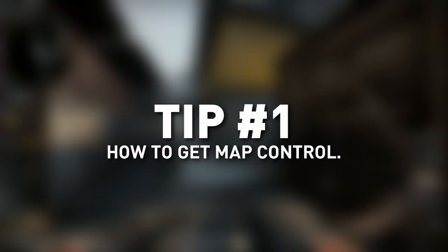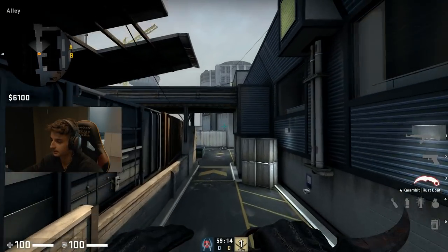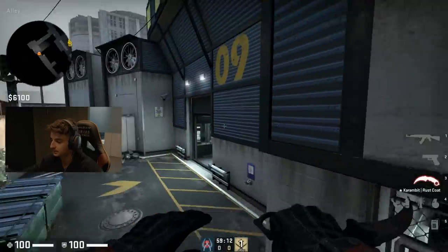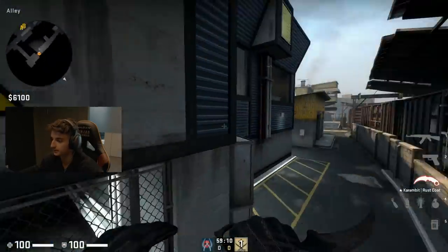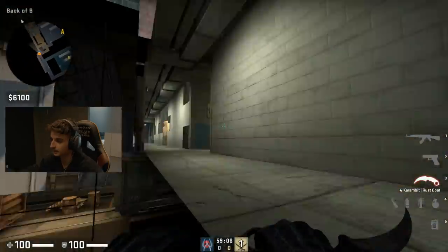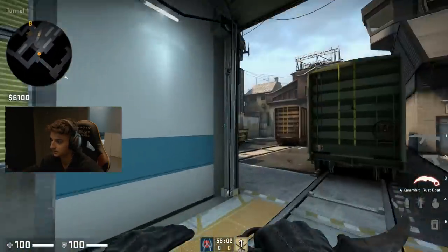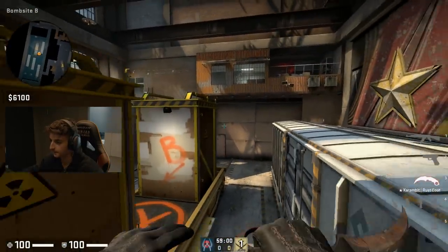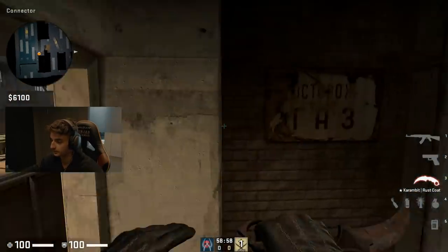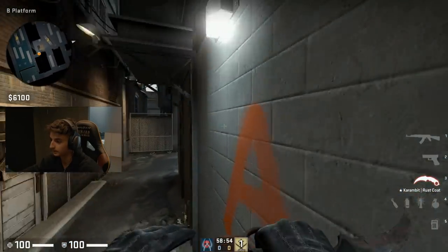Tip number one: how to gain map control. The best possible way to get map control is if you can get alley and also inner. The reason why is that from this position towards inner is the furthest way, and it will make sure that the CTs have to gamble on where they need to stack.